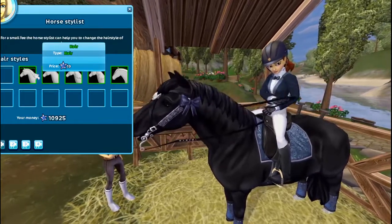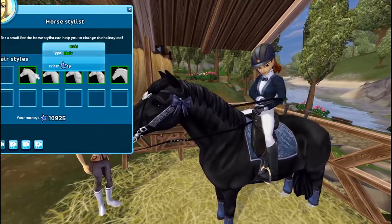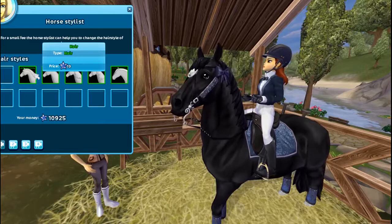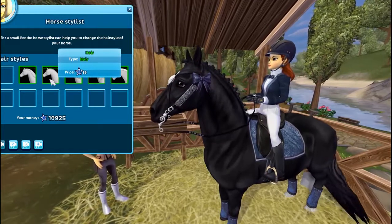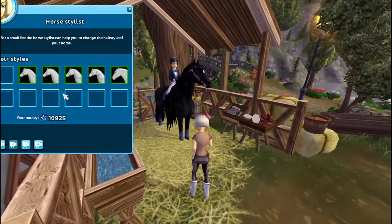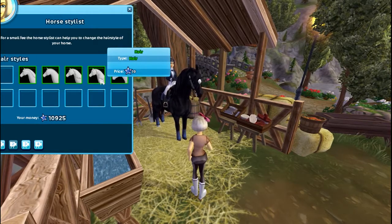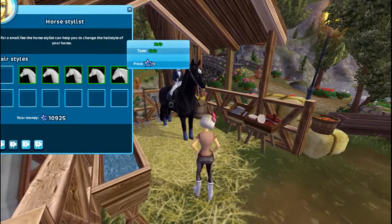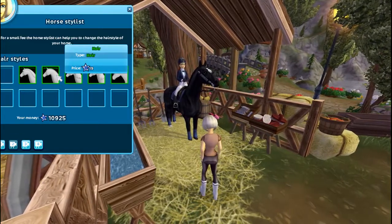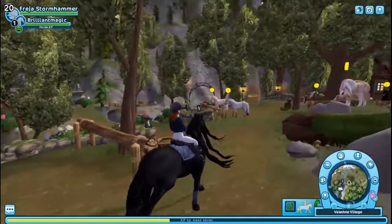Then of course we have this option of the short mane. I've actually seen a post recently on Instagram with the short mane and it doesn't look like a Frisian, but it might be good for roleplay — if you don't want a Frisian but want some kind of draft horse warmblood mix, it might be interesting for roleplay. Then of course these braids, which I also think are super cute. I think for now I'm just going to leave it long and see if I get used to it.